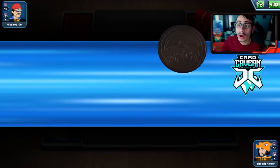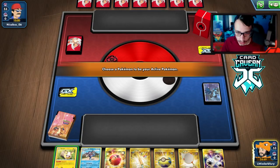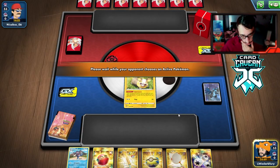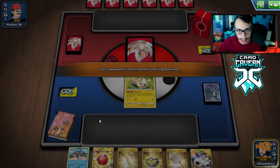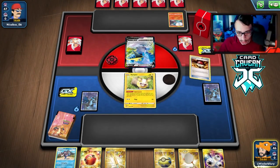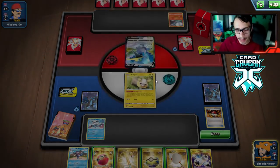Into our first match with the Ball Guy deck. My opponent has a fire deck box, which is good for us. We go first. Our opening hand is actually really good — we can Dedenne here. I'm going to get the Mime first and then Cherish Ball for Dedenne next turn. We'll play the Pokéball first... insane heads! My opponent is playing Tempo Czar, which is a bit of an annoying matchup.